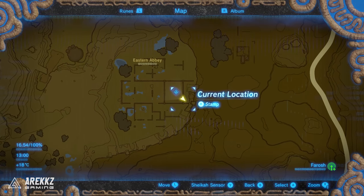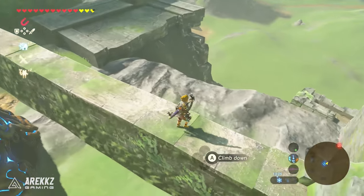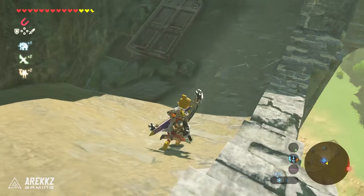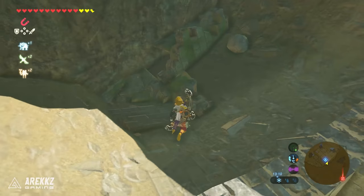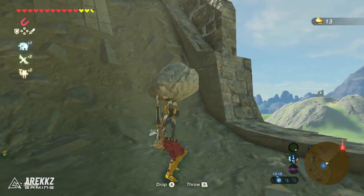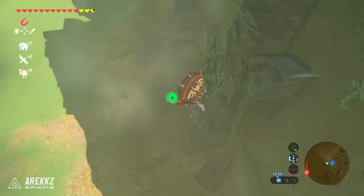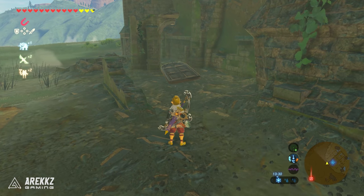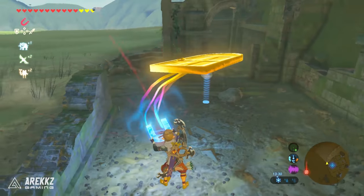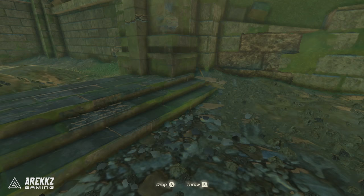For the next one we're going over to the east side of the map to the eastern abbey. Go to basically where the shrine is, jump up on the very back wall that overlooks the edge of the plateau, and look straight down to find a metal door. Grab your Magnesis Rune, pick it up, throw the door away, and you'll find a boulder underneath. Pick that one up and the Korok will appear. Right after that — technically just outside the plateau border but close enough — paraglide down off the side to find another metal door below, move it, pick up the rock, and you'll find your next Korok.